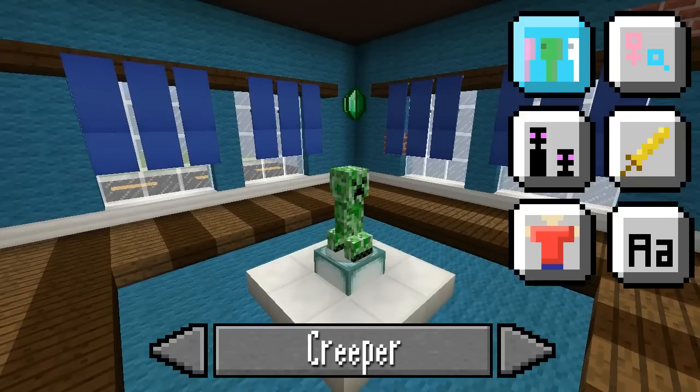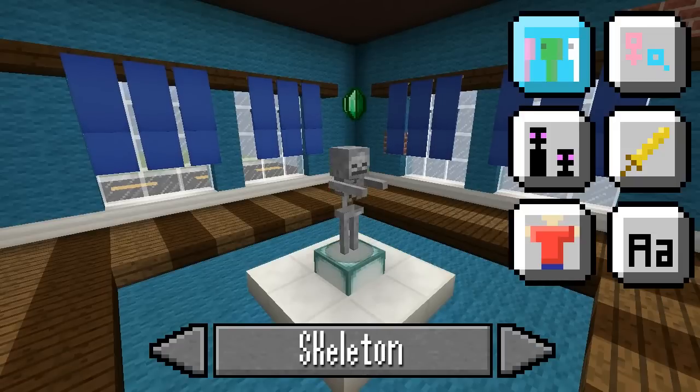So we're going to jump straight in and start our Creator Sim. We start out with a Creeper. We don't really want a Creeper because Creepers aren't any fun, so let's see what else we have on offer. We have a Skeleton, but Skeletons aren't any better than Creepers.